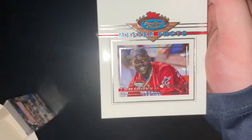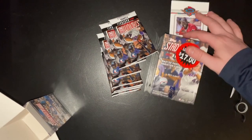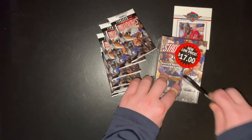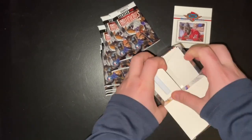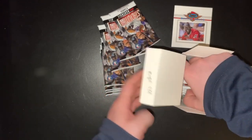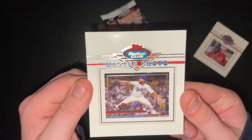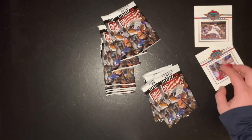We got something in here — this is a Jazz Chisholm Jr. master photo. That's pretty cool. It looks a little crooked but who knows. Box empty. Let's go ahead and open up both boxes. And our photo from the second box is Clayton Kershaw. Pretty cool photo. So we got Jazz Chisholm and Clayton Kershaw.